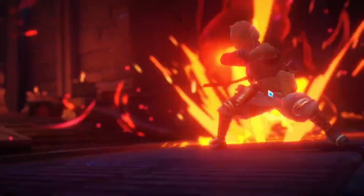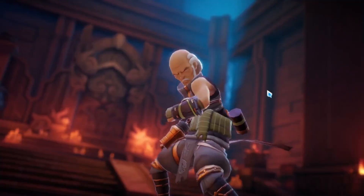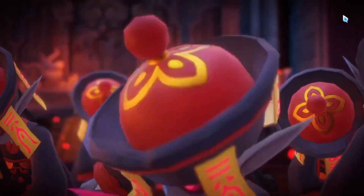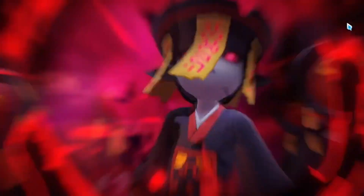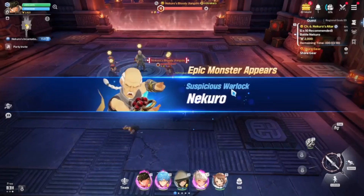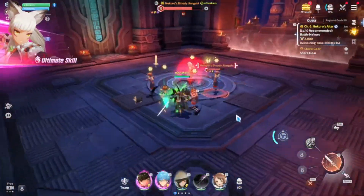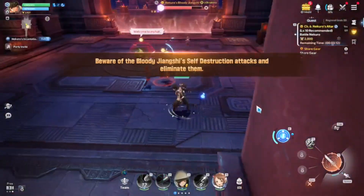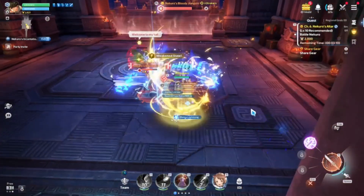Meet Nekoro — the bald one who likes to use area-of-damage skills. You will see later. No special trick here to do. Just make sure to avoid area of damage, time your dodge, and don't rely on auto battle so you can avoid going to kingdom come.